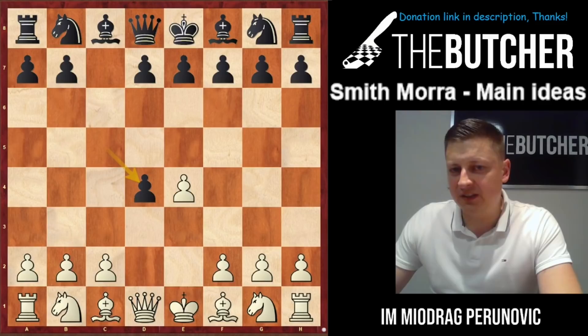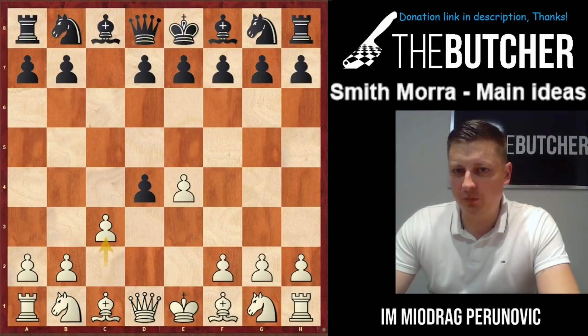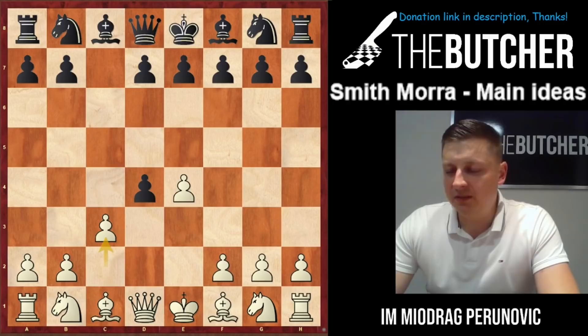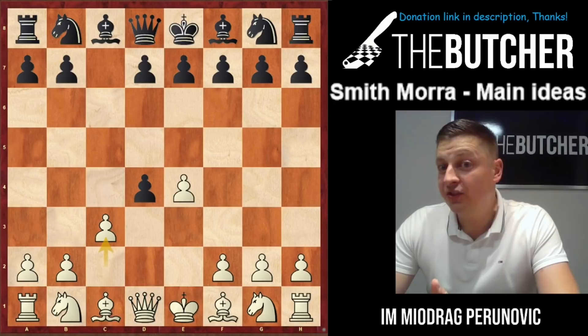The Smith-Morra appears after 2.d4 cxd4, and when you sacrifice the second pawn with c3. Nowadays so many guys like to apply this opening at lower and medium levels — it scores really well. You can play it in bullet, blitz, rapid, and tournament games — the Smith-Morra is a good opening everywhere. With this lecture I'll explain the basic ideas, main plans, and show four model games I found extremely important for understanding this opening.